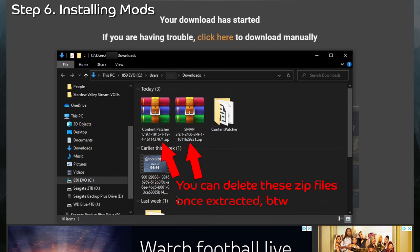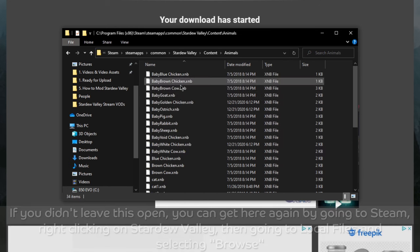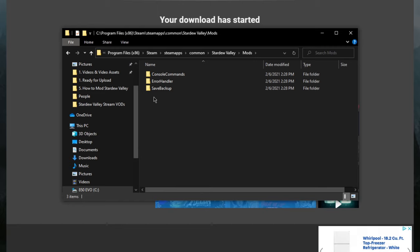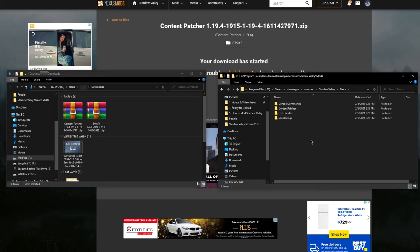Now that we've downloaded a mod, we need to install it. Go back to our Stardew Valley folder. In here, there are two folders you need to know about: the Content folder, where all of the game's data files live — every visual aspect of the game, every line of dialogue, everything — and the Mods folder, which is what we want. Inside the Mods folder you should see three files that were created when we installed SMAPI. Do not delete them, as they are required for SMAPI to run. To install Content Patcher, simply drag and drop the extracted Content Patcher folder into the Mods folder. Content Patcher is what's known as a framework mod — it doesn't do anything on its own, but adds code that allows other mods to work.